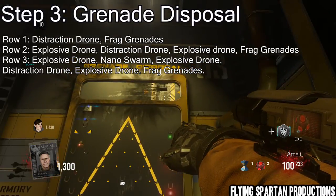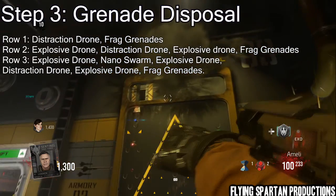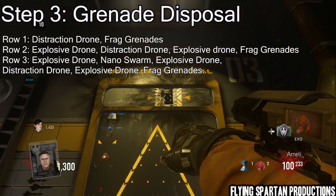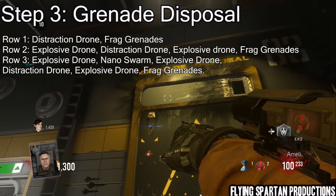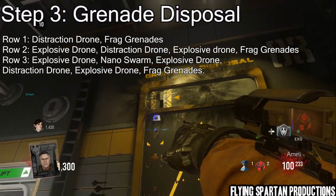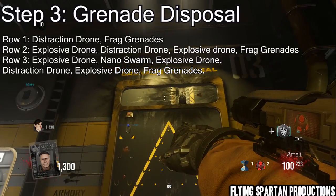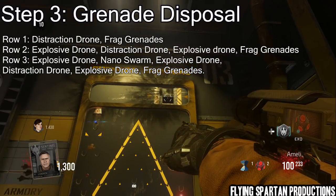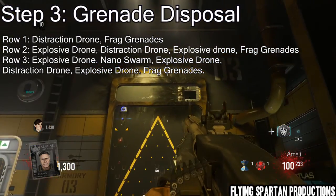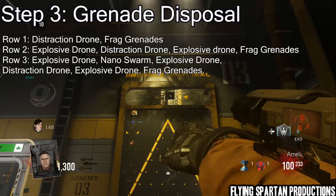Step three is the grenade disposal machine. This gets more difficult the more you do it. As you can see on screen, you need to hit all of these in a row. To start it, you have to throw in a teleport grenade. It's easier if you do it in parts — if you try to do this all in one round, you're not going to be able to do it because it gets too difficult.